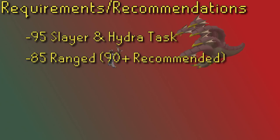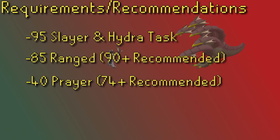You do need Protect from Magic and Range, so you need 40 Prayer, but having Eagle Eye or even Rigour makes a huge difference. Plus, if you've made it to 95 Slayer and you don't even have 40 Prayer, I'm not going to lie, that is a strange build.